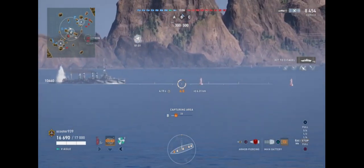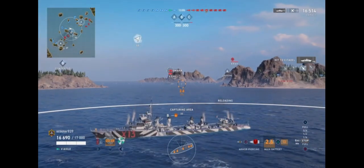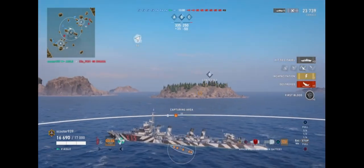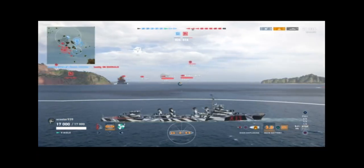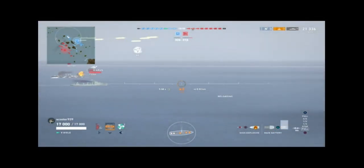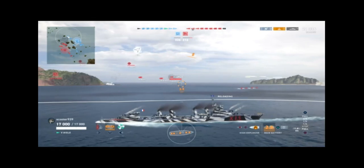You want to fire AP rounds at broadside cruisers and let them know that you are a mini cruiser and make them look like the potatoes they are. Other than that, fire HE rounds — the Eagle has a 9% chance to set a fire, so get your marshmallows and get ready for the roast.